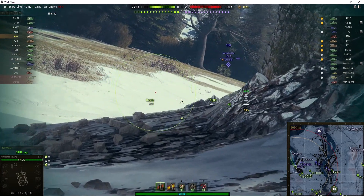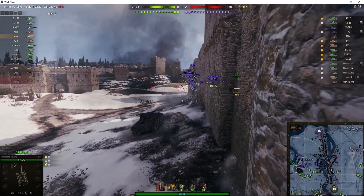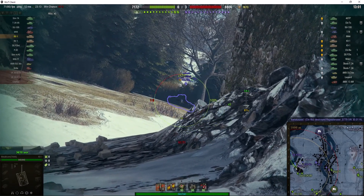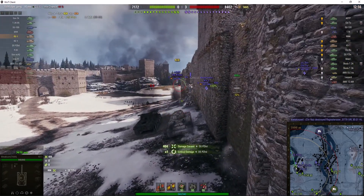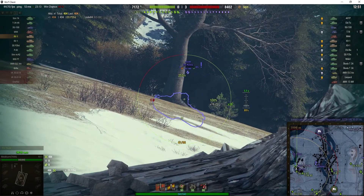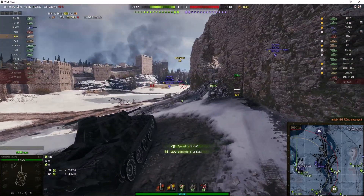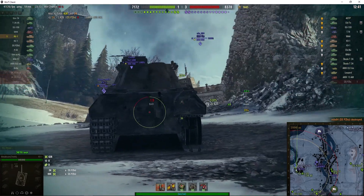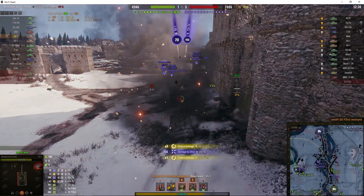This is where sidescraping comes into it — if you can sidescrape and get the enemy to bounce rounds off the side of your hull, most of them will just miss or won't do any damage. Except there's an enemy KV-1 just around the corner, and you've only got seven degrees of gun depression from this turret. There's an enemy DSP-Z over there — he's tier 5 as well. He just took a big hit: penetrating round for 404, which is a low roll but still a penetrating shot — and he's out of the game.